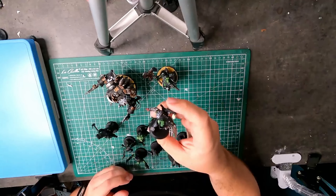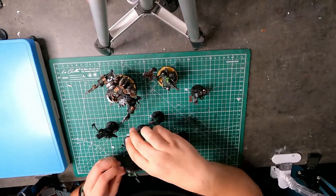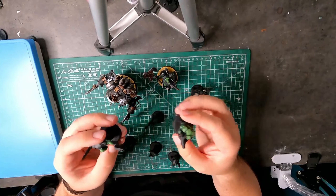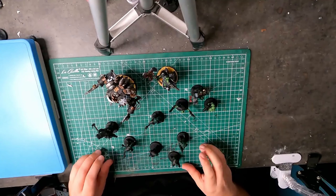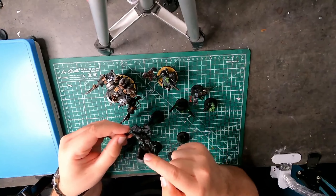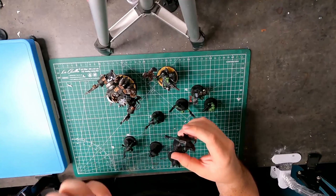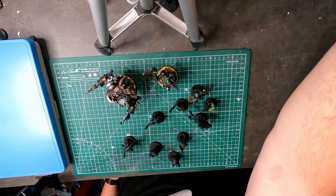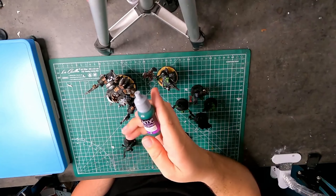I've also gotten started on the boys — painted up one of these big boys and a few of the small ones have at least gotten the green down. I put down the base color on these: it's a dark shade of green, kind of like an olive green, and what I used for this was one of the layer paints, Heavy Black Green.